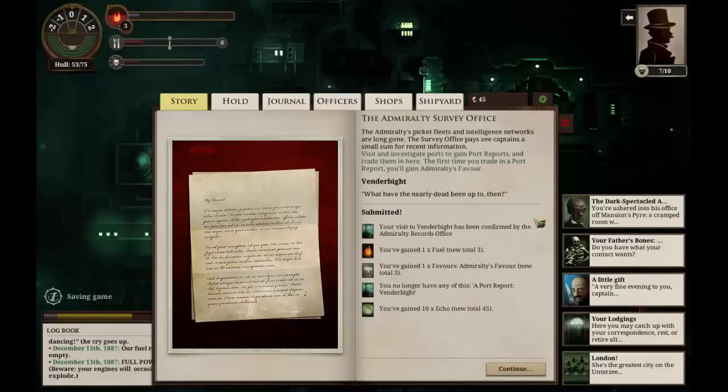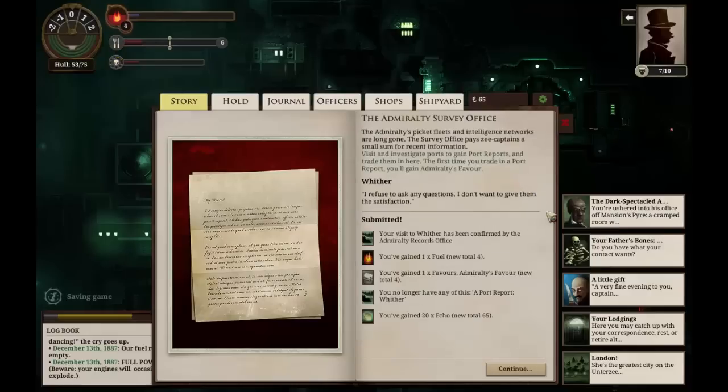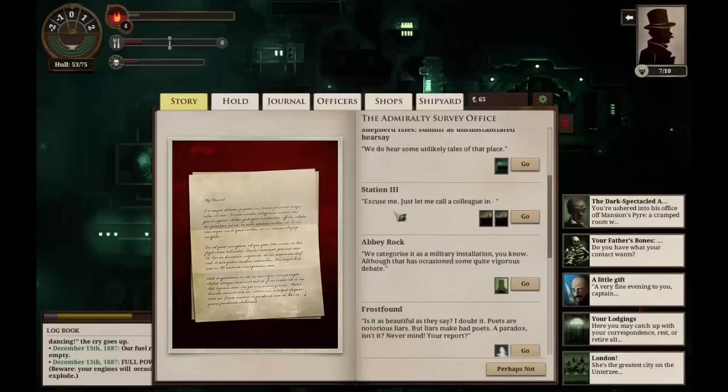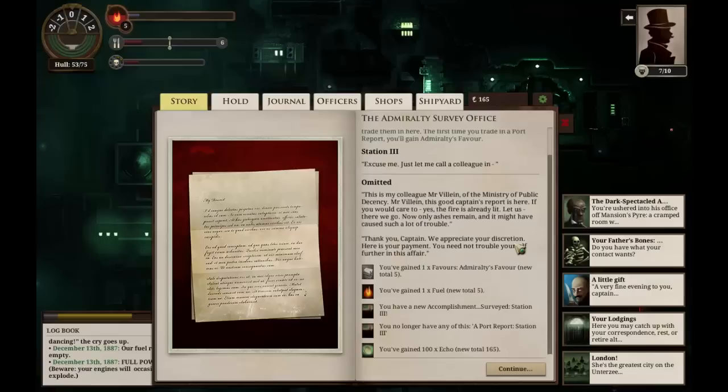We talk about Venderbight — what have the nearly dead been up to? We've gathered a fuel again, only ten echoes, but that'll do. We have information on Wither; we will give them that data. But again, we gain a fuel and twenty echoes, as well as more Admiralty's favor. We can talk about Station Three. Just let me call a colleague in — this is my colleague Mr. Villain of the Ministry of Public Decency. The fire is already lit; now only ashes remain. We've gained one more Admiralty's favor, another fuel, and a hundred echoes. Our port report for Station Three is no more.